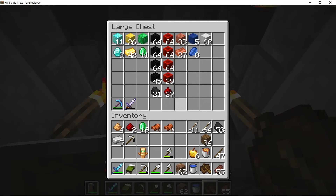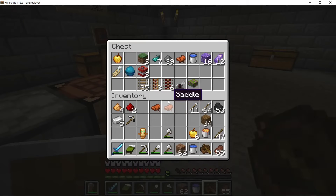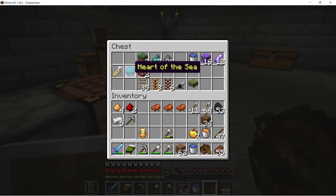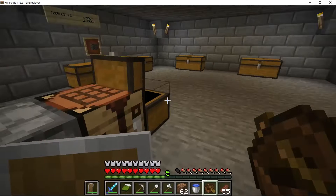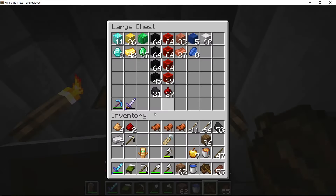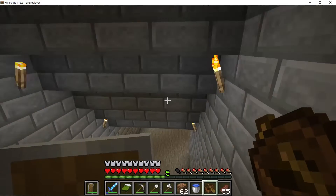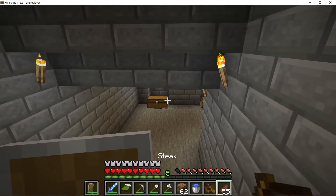Hey Carl, we also got saddles. Let's take all these saddles. Why is this here? Let's take the name tag. Is this like our rarity chest or something? What is this - the heart of the sea? Let's do a rare stop.